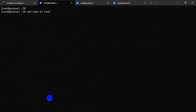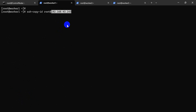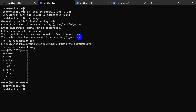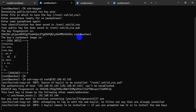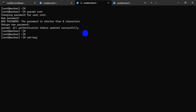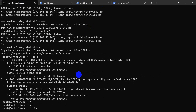So we run: ssh-copy-id root@worker1, worker2, worker3. Just copy the ID for root. Now I need to find the SSH key and try it. Yes, it is done. Now similarly for worker2, we try again.